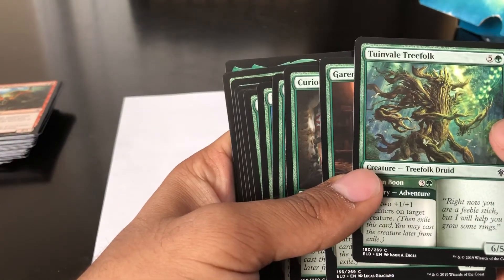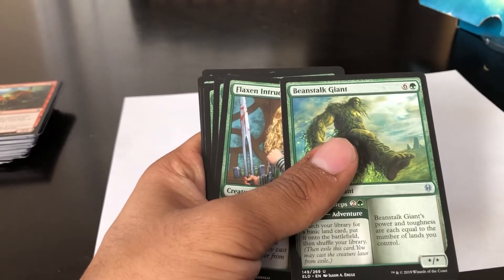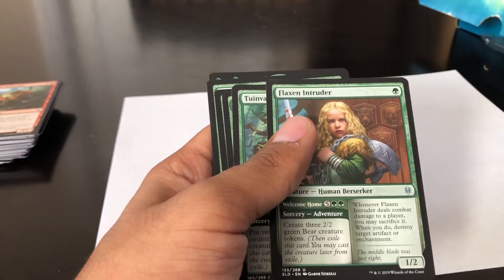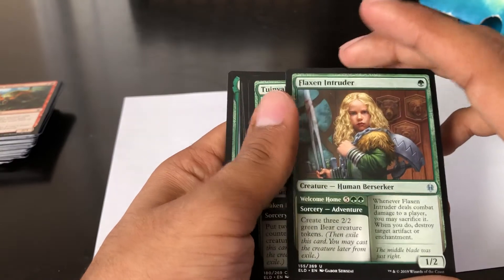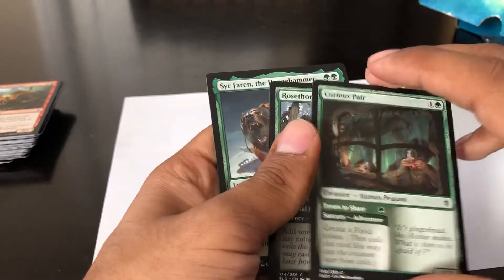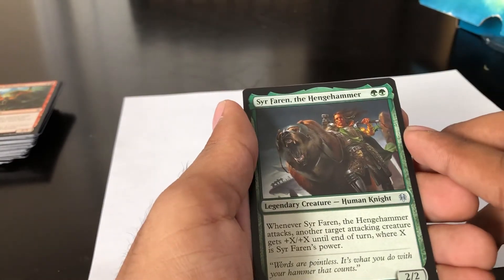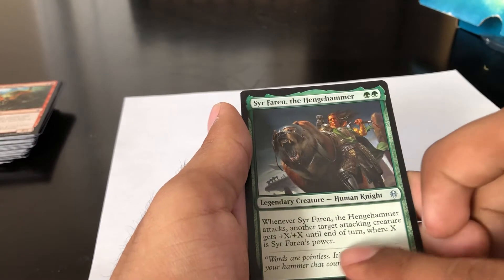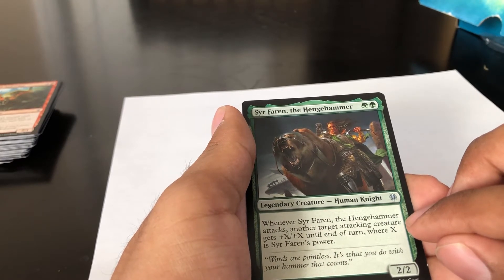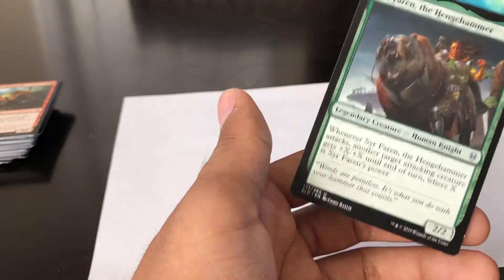Then we have Tombstone Treefolk Carver. Oh — Beanstalk Giant! Always love this guy — it's always great to have one of them around, especially when you have a lot of lands. Also a Glittering Intruder, Unviel Treefolk, Curious Pair, and a legendary creature — human knight. Whenever Syr Faren the Hengehammer attacks, another target attacking creature gets plus X/plus X where X is Syr Faren's power. Must be great if you have any proliferates.